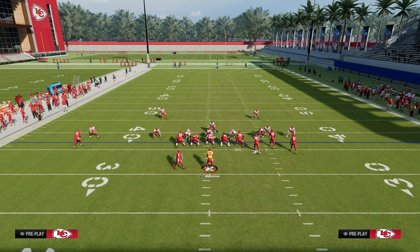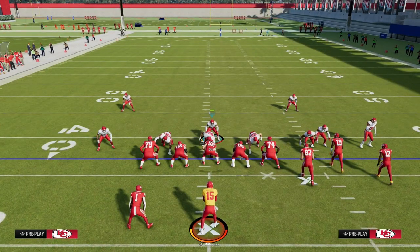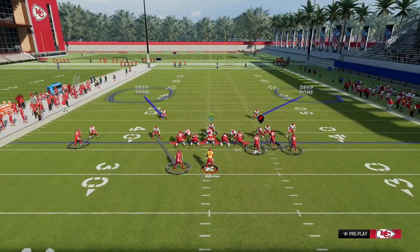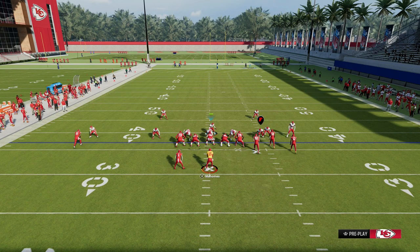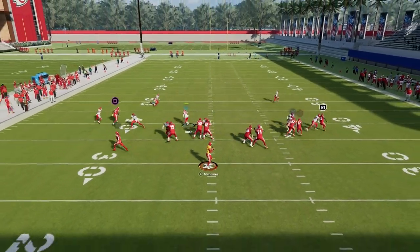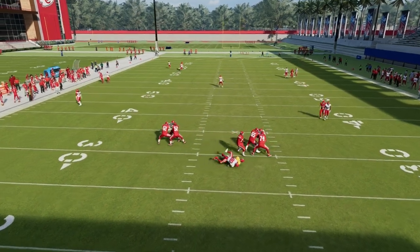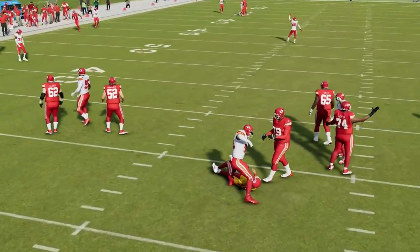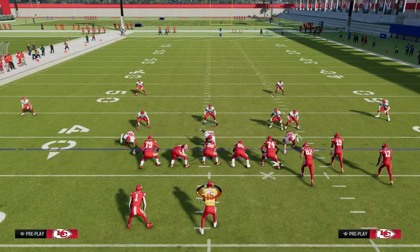Then you're going to shade your coverage inside and underneath. I like to crash out — crash my defensive line outside to kind of slant those blitz angles and create a one-on-one for my nose tackle. What you'll see is this is the best coverage given in the game; there's not going to be much open. Really the only things they can get open are anything in the middle of the field — a post route, a slant route — that's really the best they have going.